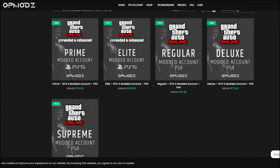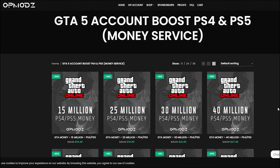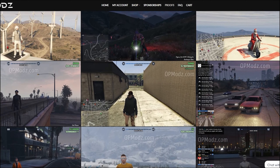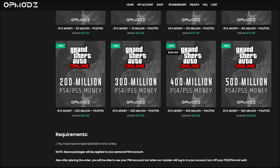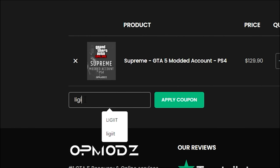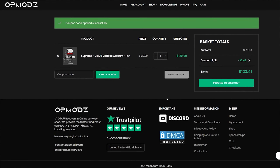OP Mods is a GTA 5 money account and services website that's really trustworthy — they show proof of work and have a five-star rating on Trustpilot. They're also a lot cheaper than other GTA 5 competitors, and you can use code 'discountlegit' for a five percent discount on all your purchases. Thank you, and back to the video.